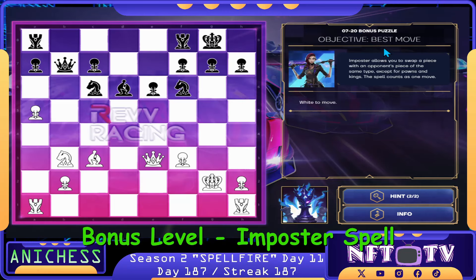For the Bonus Puzzle, we have the Objective Best Move and we have the Impostor Spell. It allows you to swap a piece with an opponent's piece of the same type, except for Pawns and Kings. The spell counts as one move.